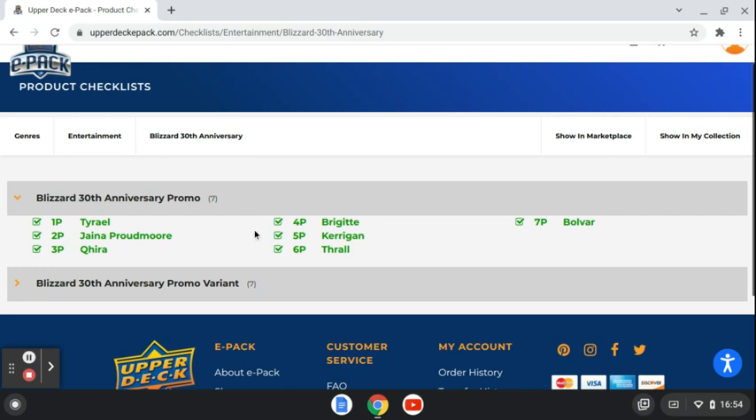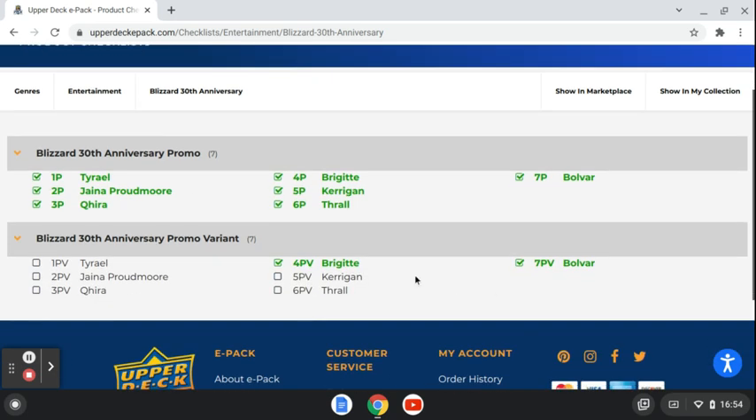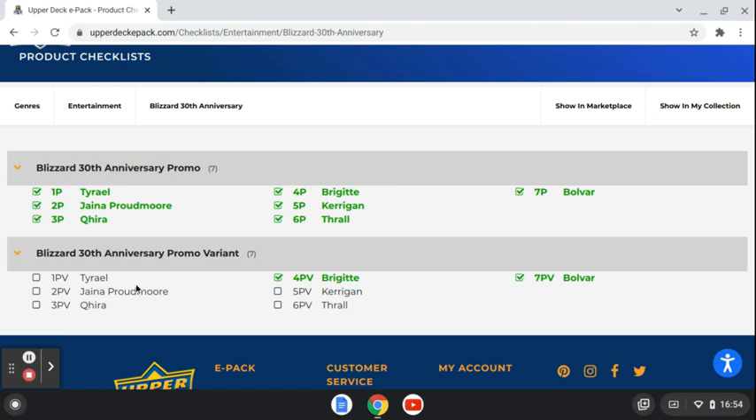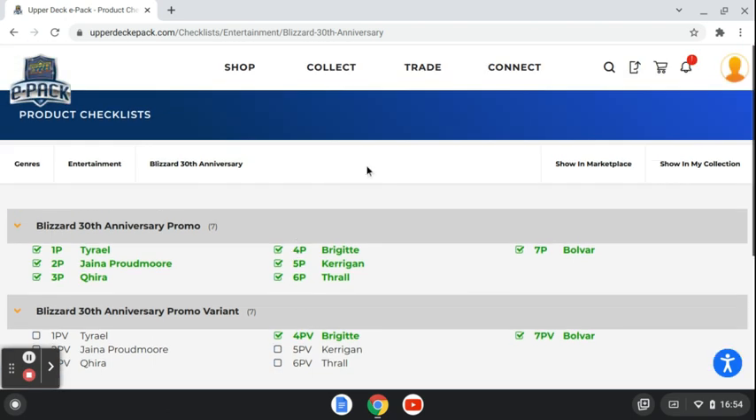I've got two of each now, but I got number four and number seven specifically. I'm going to try to keep opening them, so if I'm able to get one per pack it'll take me seven days and I'll have seven sets. Pretty cool. These you can't make into physical cards, but they'll be online for trading and stuff. But it's a free pack, so what can you say?